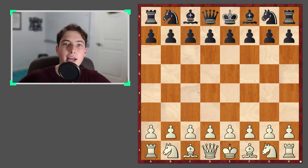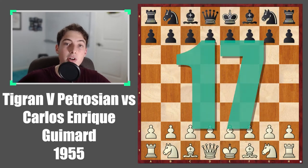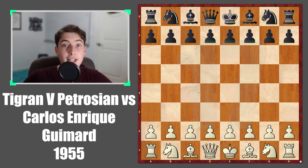When you think of a brilliant chess tactical combination, you think of something like 5 to 10 moves max. But in the game Petrosian vs Gimard in 1955, Petrosian played out a 17-move crushing attack to win in a beautiful manner. So let's take a look.